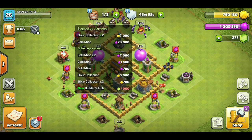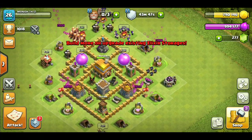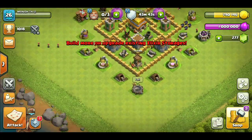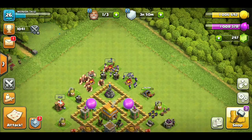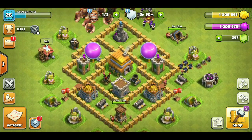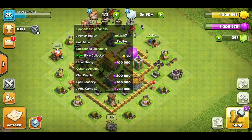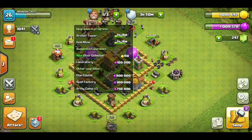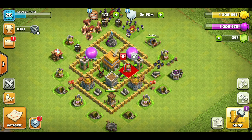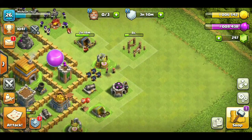We now have all gold mines and elixir collected, which we will max for later. Guys, we now have our Town Hall 6! We have our town hall and elixir ready. We will max the right side and now we will max the other.